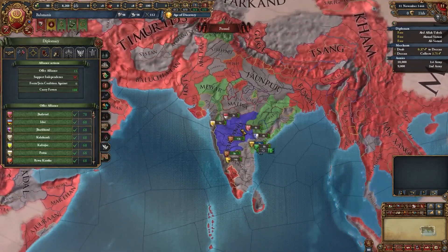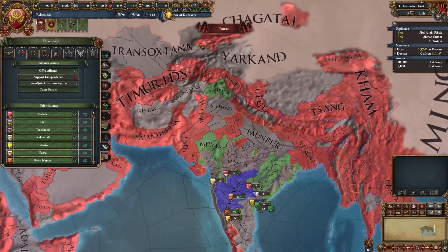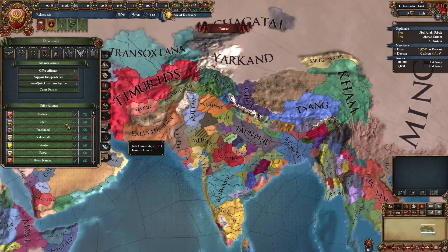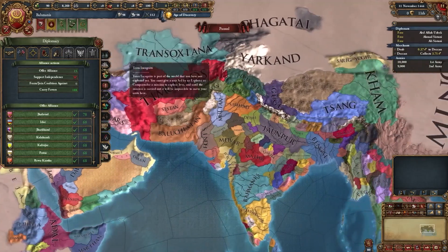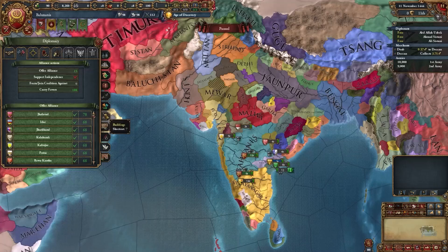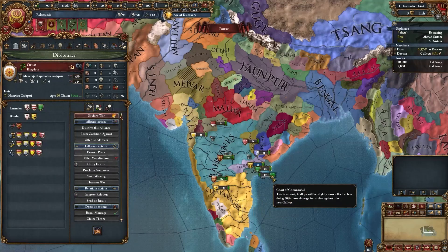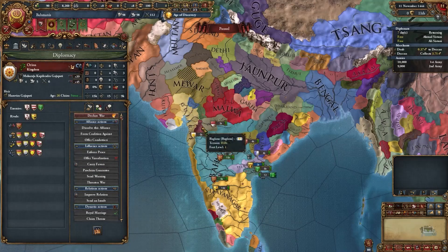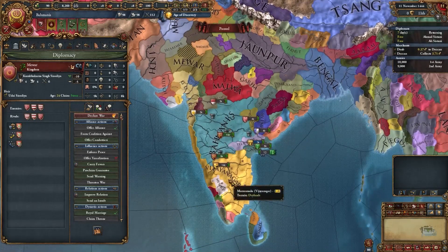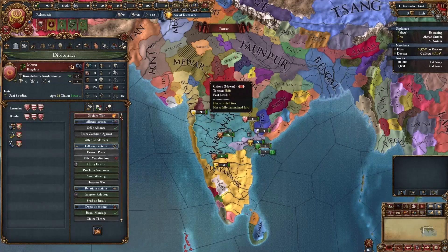For your allies as Bahmanis, you really don't need to ally anyone. You can solo pretty much your entire playthrough until you have to fight bigger nations like the Timurids, Ming, or the Mamelukes. Bengal will often get really big too. If you want some allies at the beginning, I recommend allying both Malwar and Orisa. I'm going to ally Orisa here since they might help against Vijayanagar. You can also ally Malwar — it isn't necessary, but helpful if you want support.